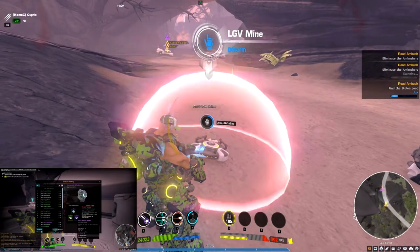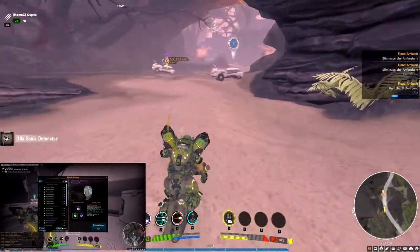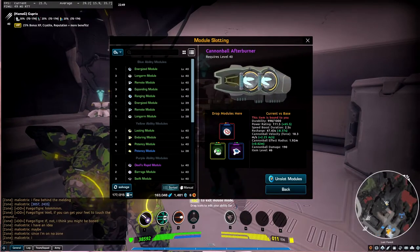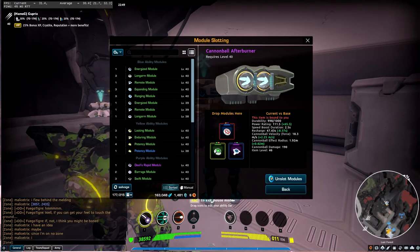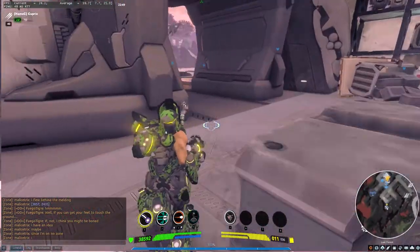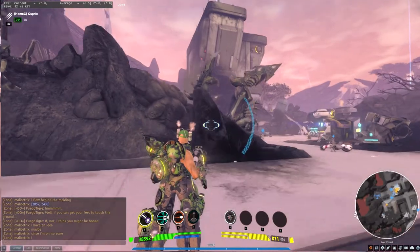That's because of the Devil's remote module. The base damage is simply 190 — it doesn't do a whole lot of damage. And that's about it. I've got the purple Devils, a blue cooled, and a green forceful. The reason I don't have purples all around is I was just trying it out to find out if I like it, and I don't.